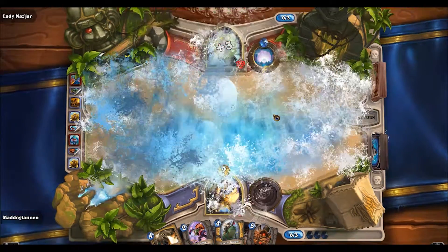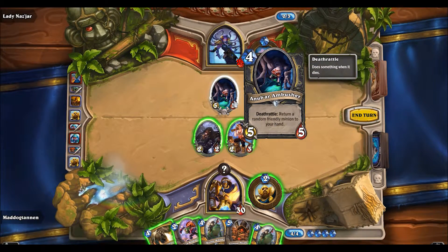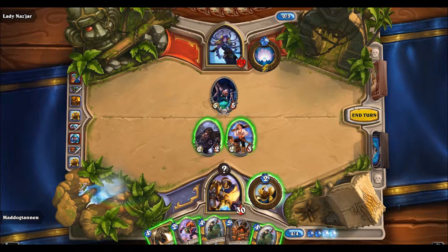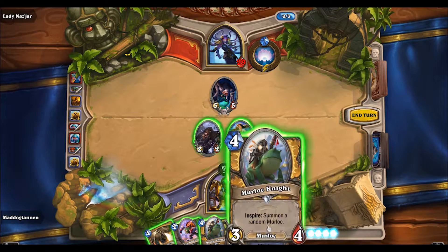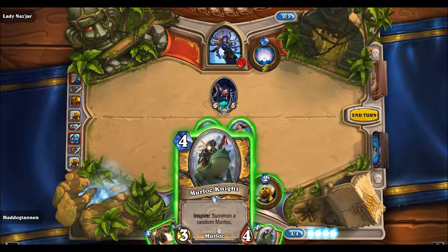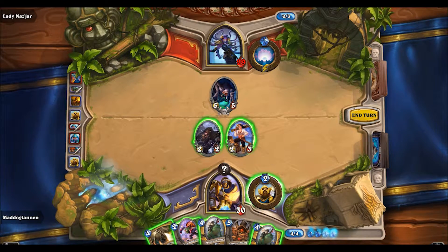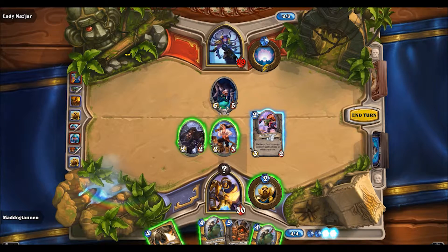A three-three — what's that gonna turn into? That's unfortunate. I've got the Noble Sacrifice up. I don't want to play a murloc right now because I can't really trigger it. I'm gonna get a little risky here.